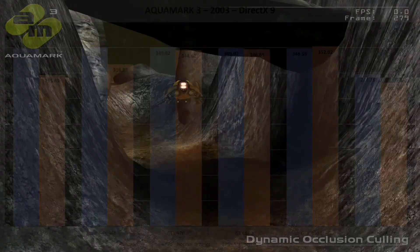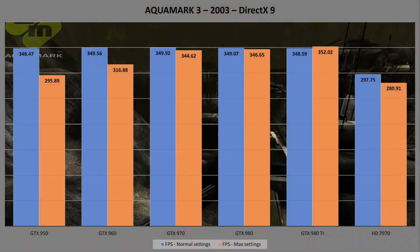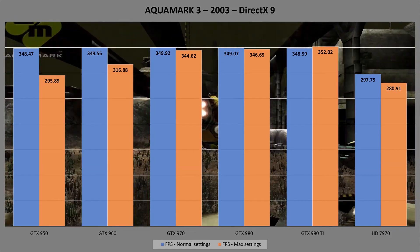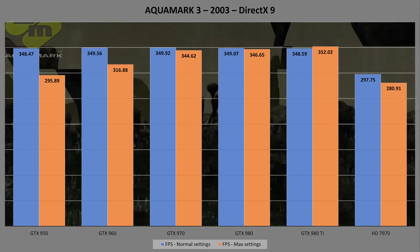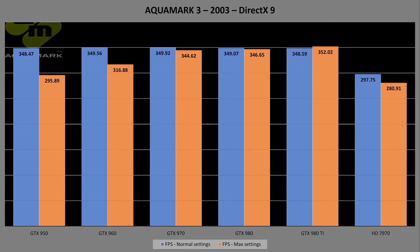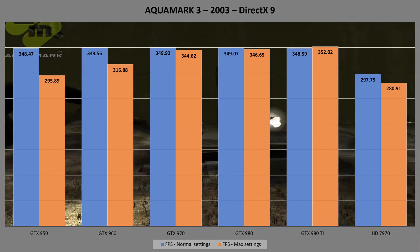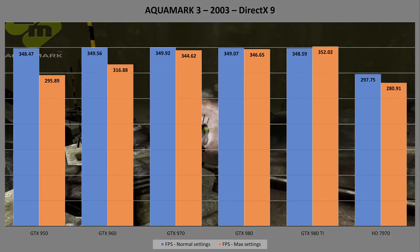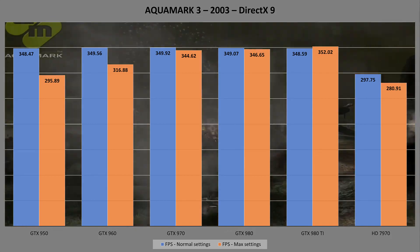In Aquamark, there seems to be a performance ceiling which all the Nvidia cards hit with normal settings. The 950 and 960 feel the pain more when the settings are raised, but with a minimum of 295 frames per second, would you notice? Of course not. Interestingly, the 980 Ti does better at the higher settings than it does at normal. The ATI card finally puts in a decent effort, but it's still behind the 950 in terms of performance.